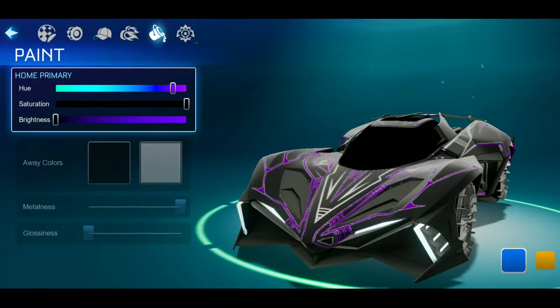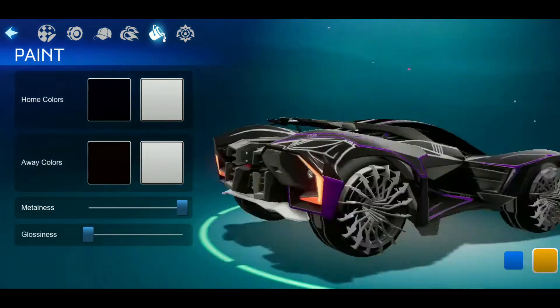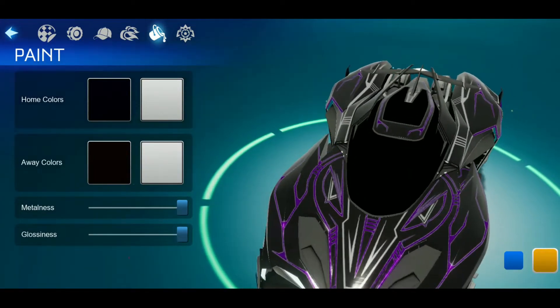Copy me: do the first one Black and the second one White. You can configure the other settings as you like — the Metalness and Glossiness. I would prefer this setting, but you can try on your own what you like.